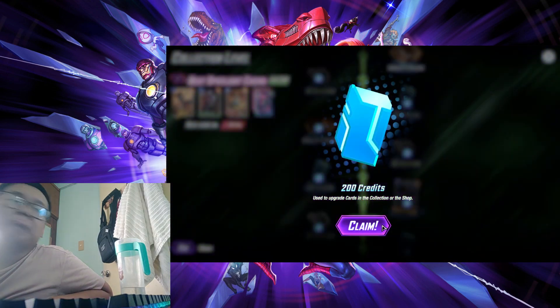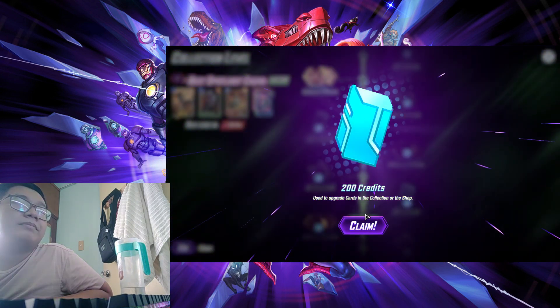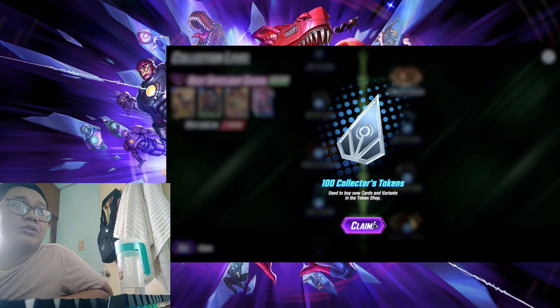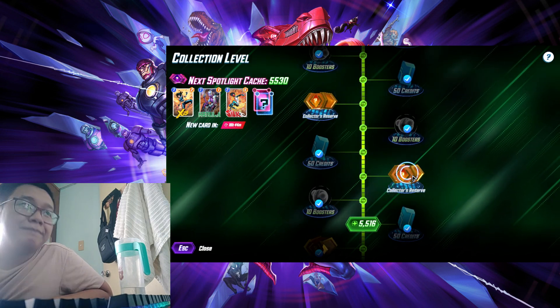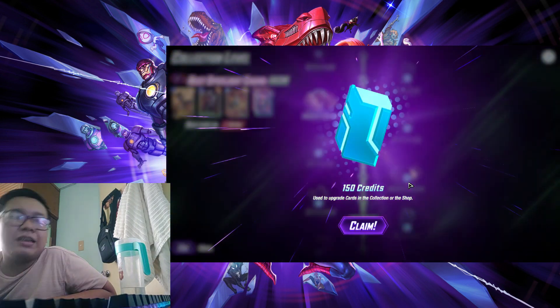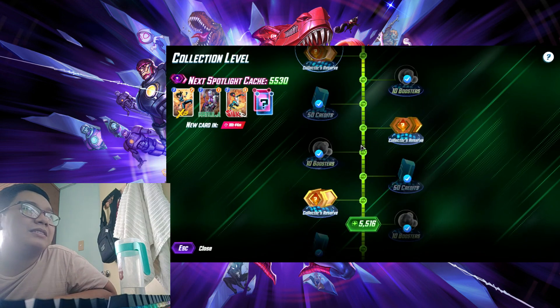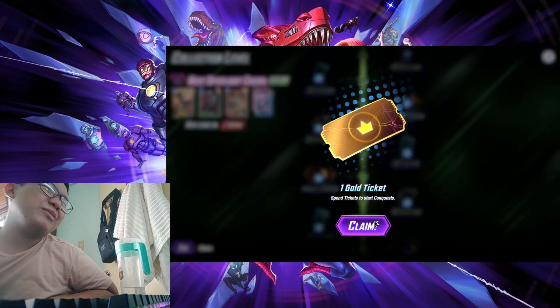Fourth one — credit. I just hope they give me credit, I don't care about titles. Credit again. Okay, Collector's Token — nice. We're halfway already. I really hope at least a variant. They said seven times a charm... never mind, eight times a charm. I don't care about tickets, I don't play Kong.